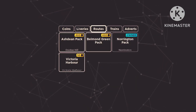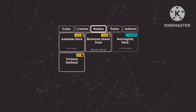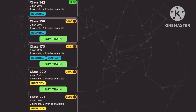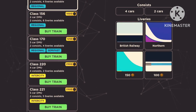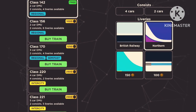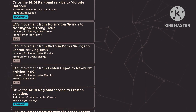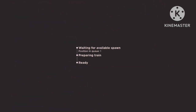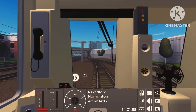This time we are going to be driving on the brand new Norrington Line. I bought the Norrington pack recently for only 400 coins and we are going to be driving towards Norrington, which is a new extension opened in version 1.1. I'll be driving the 142, working hard to get other trains. We start at Norrington Sidings and work our way to Norrington.